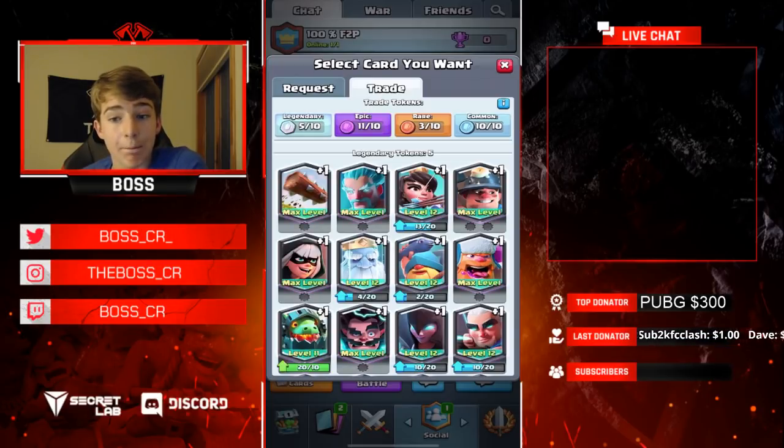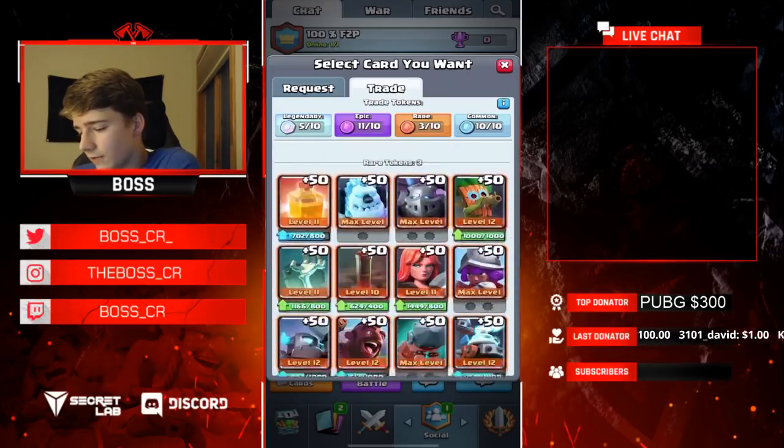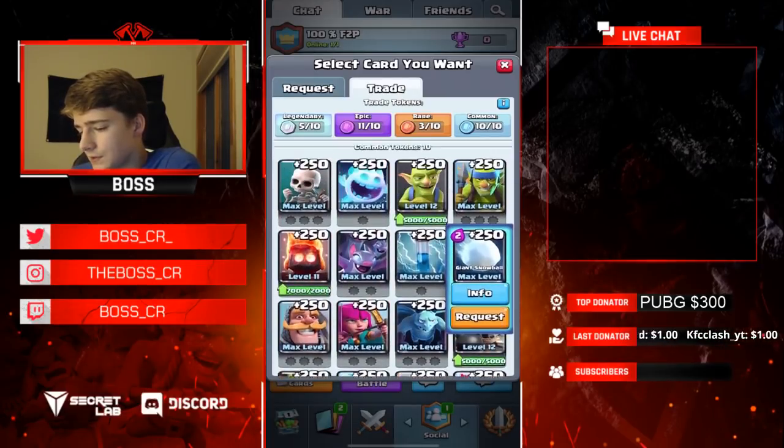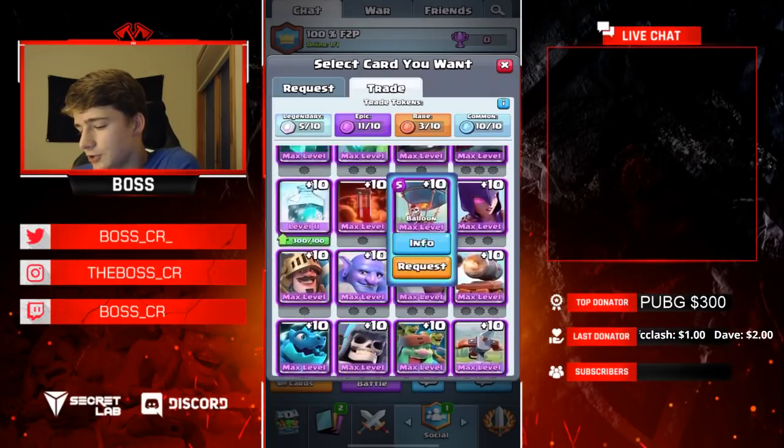I never really buy trade tokens — I just save them. When I see those offers in the shop I don't buy them. These are just ones I racked up and saved. As you can see here, I have 5 legendary, 11 epic, 3 rare, and 10 common trade tokens. They're a big key to maxing out your account — you get 250 commons, 50 rares, and 10 epics from trading.